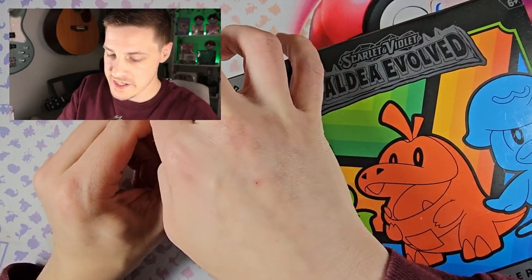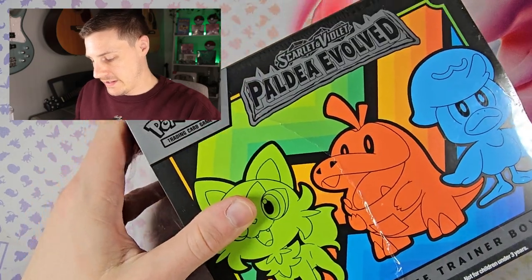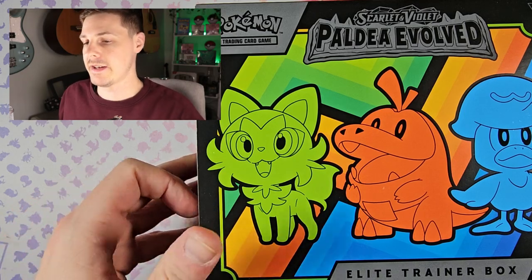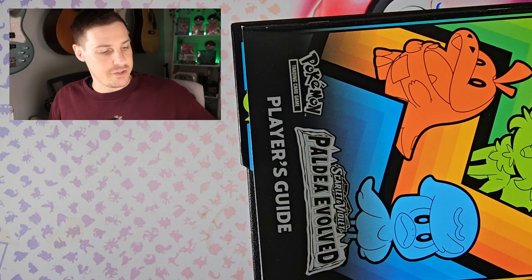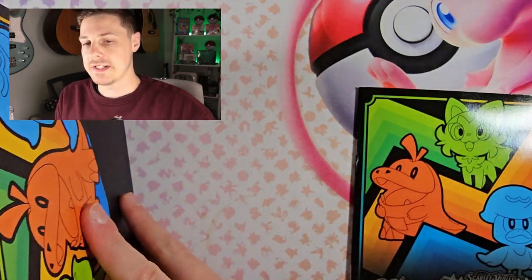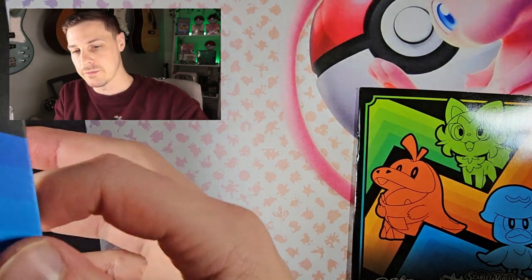Obviously this being a year old now, I am not going to spend too much time looking at what is inside the box, as you probably already know. I will do a quick little run through. I will add the timestamps and chapters, so if you want to just skip past the opening and straight to the packs, you can do that no problem. Let's keep that player's guide because I do want to have a quick run through it just to remind us what cards you can pull.